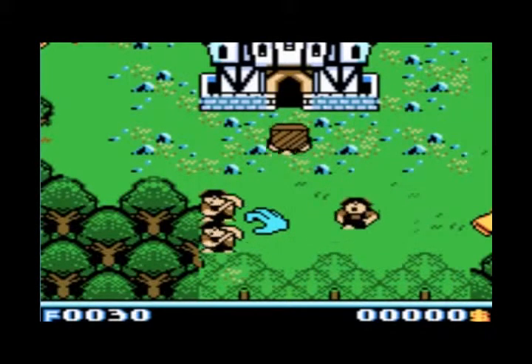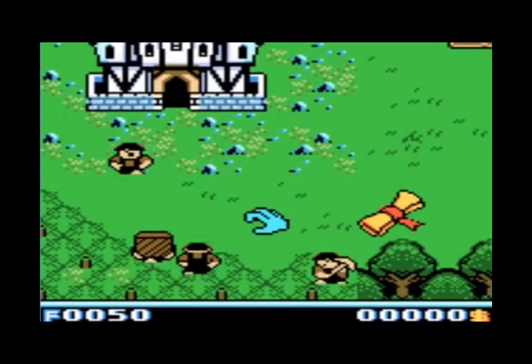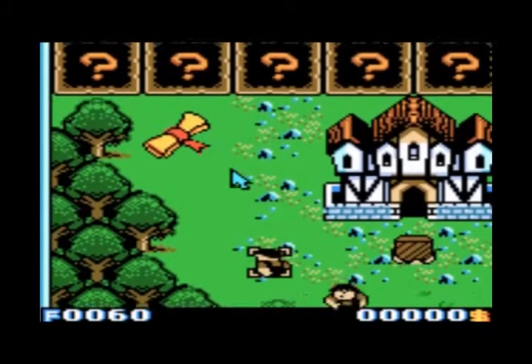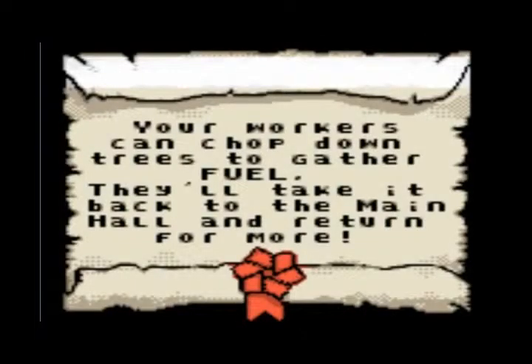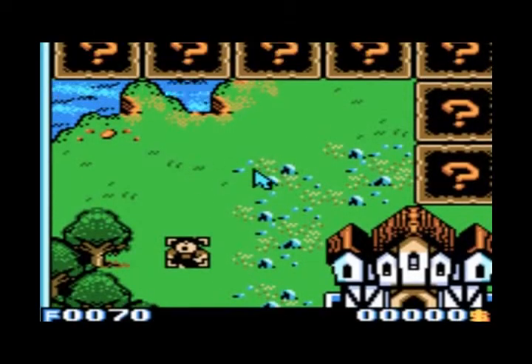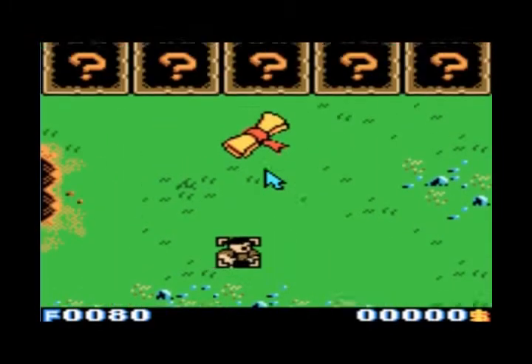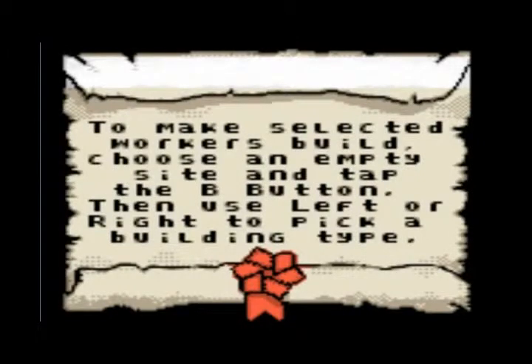The F in the corner stands for fuel. Your workers can chop down trees to gather fuel, and they'll take it back to the main hall and return for more. There should be a mine here somewhere as well. Your workers, or Grunts, will basically go around and collect trees and bring them back to your base to use the supplies to build buildings.